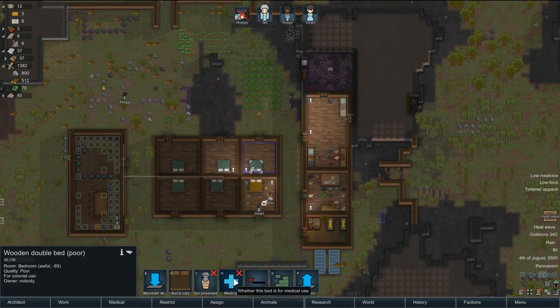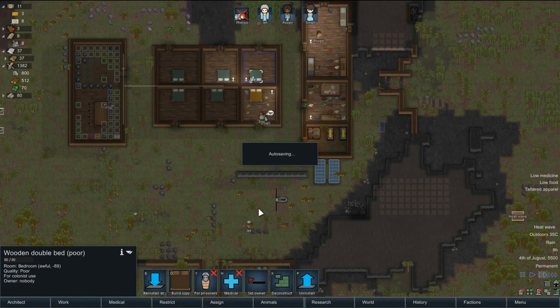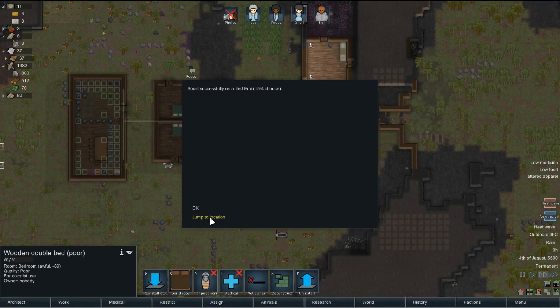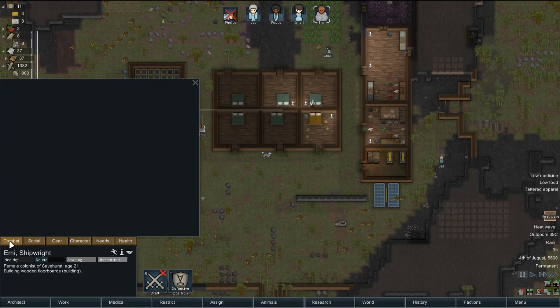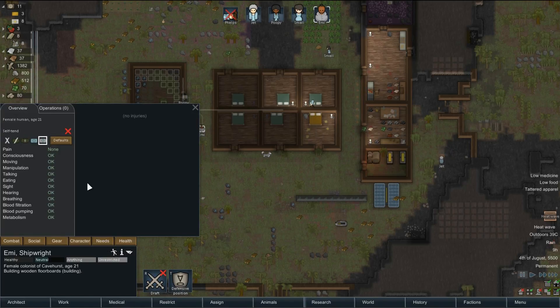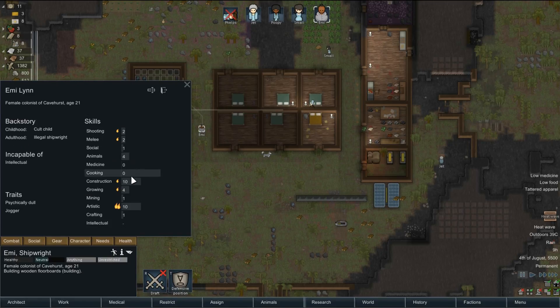And that can be — this is going from medical. The rain, the rain should help — oh yes! Right, let's pause the game a minute. At least we've got one back now. Health, no injuries, needs character — so we'll have him on construction and mining.